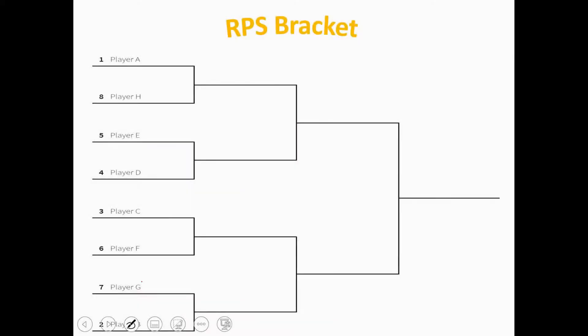Here is how a single elimination bracket works. Player A would face against player H in the first round. If player H wins, player H would move to the next round and player A would be eliminated. In the next match, player E would face player D. If player E wins, player E moves on to the next round to face player H, and player D would be eliminated.